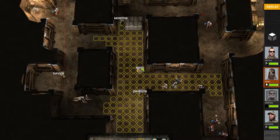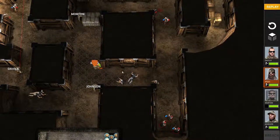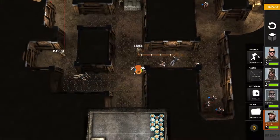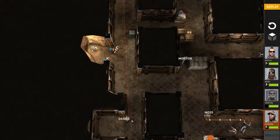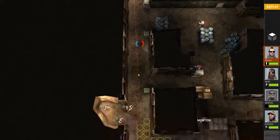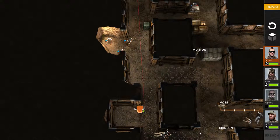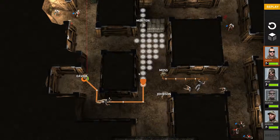That's not close enough. I'll move up to this position. Johnson will still be covering him so that when this guy runs down he will be taken out. Davila is the hard one in this case — if I choose to throw this flashbang I will be in the sniper's line of sight for too long and I can't risk that. Should I run him around, or move Morton back? I think I'm actually going to run him around.